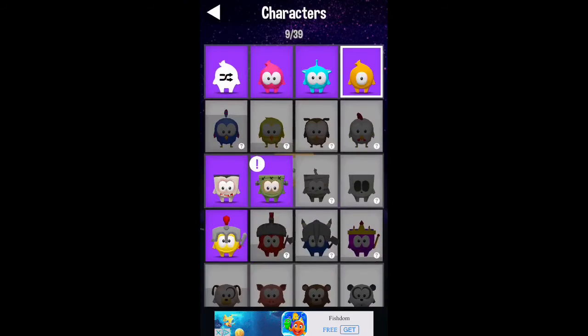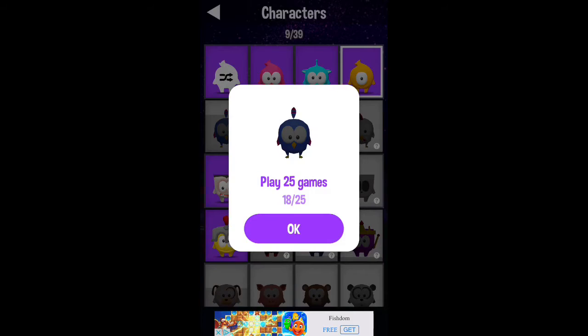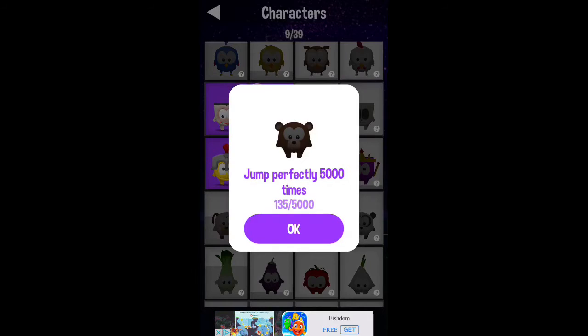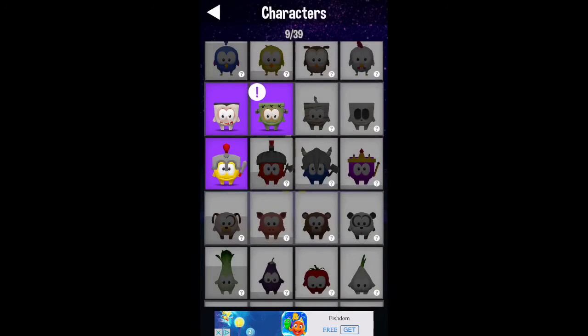If you click the character button, it shows you all the different characters that you can get, and each character has a goal that you have to complete to unlock it. It also looks like each character has its own theme, like a background as you play and different platforms to jump on, so that's pretty neat.